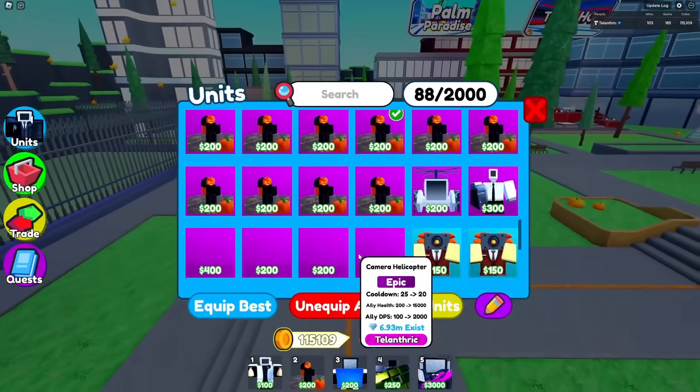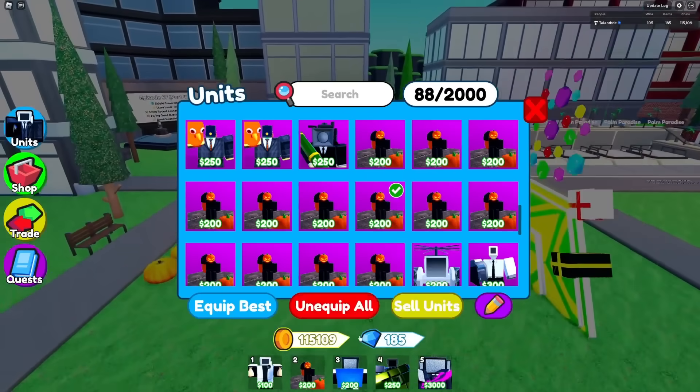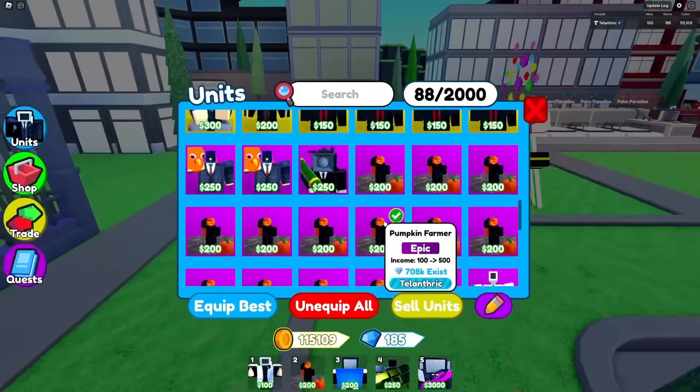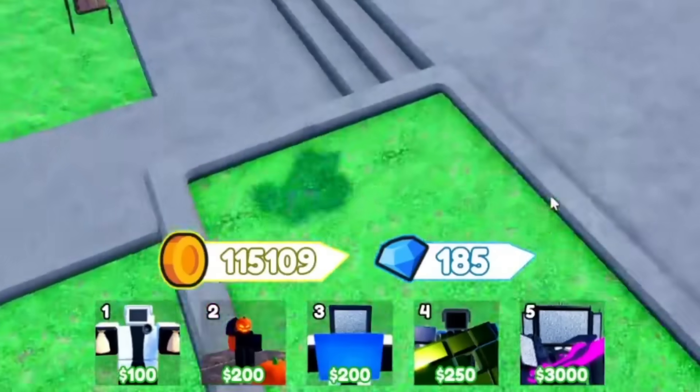The strategy is Scientist and Pumpkin Farmer, because at max you can have only 5 money units, including 4 Scientists and then Scientist TV Man. The old guy is pretty much good until about wave 20-something, and then we need the godly, of course.